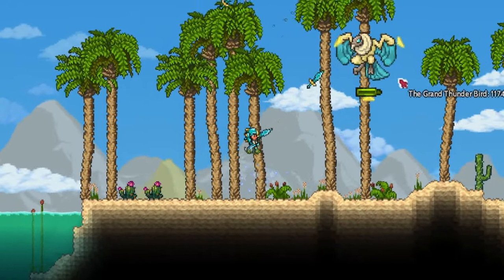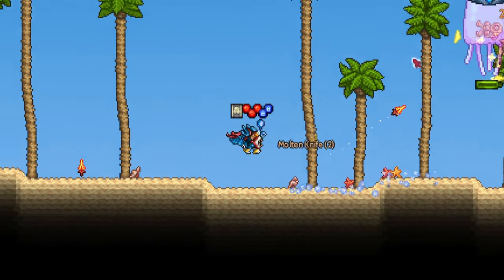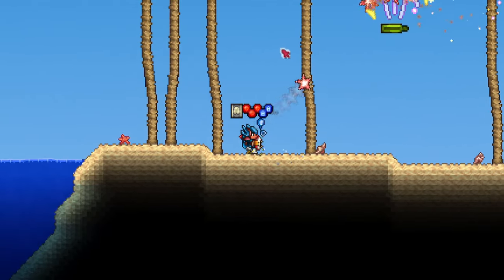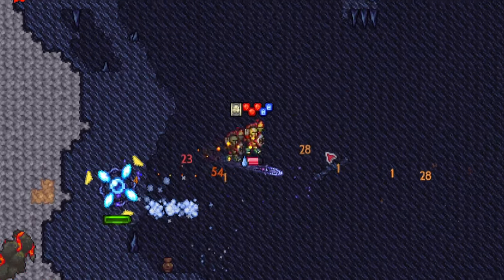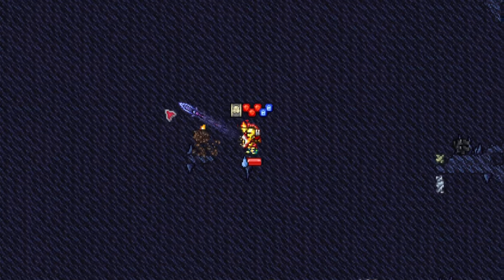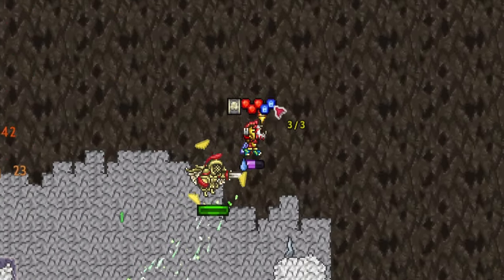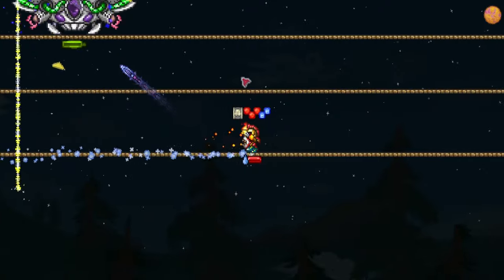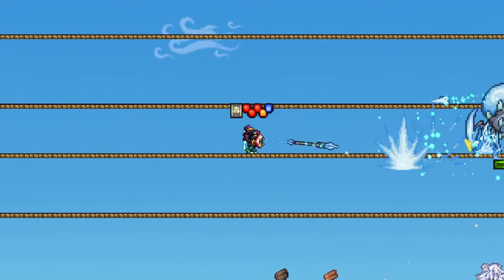In the intricate expanses of the Thorium mod, riddled with unpredictable obstacles, the Thrower hones precision and agility in a deadly dance. Have you stepped into the role of the Thrower class? Welcome to the exceptional Thrower progression guide for Terraria's Thorium mod. This comprehensive guide scrutinises the Thrower class in granular detail, providing you with optimal loadouts for each stage and opponent the mod skillfully integrates into your adventure.